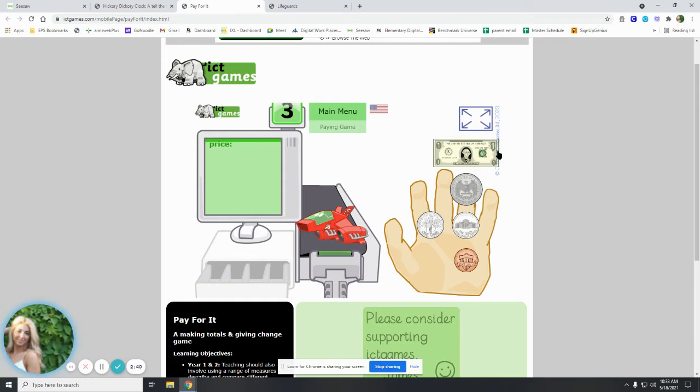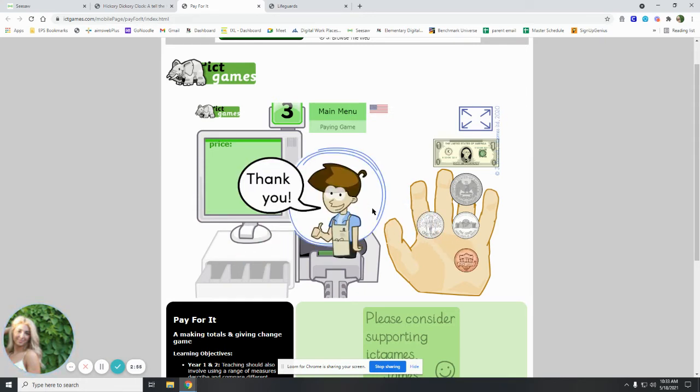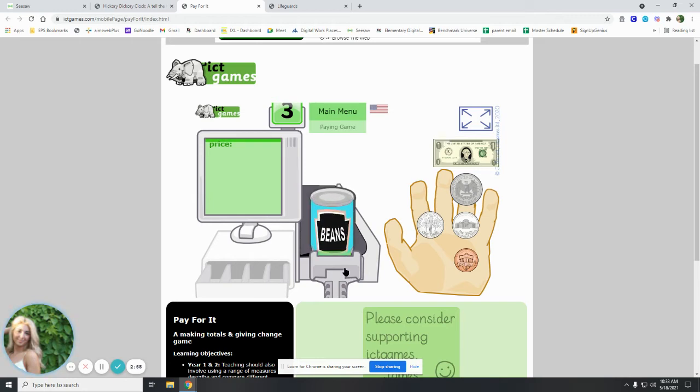Now we see a dollar, a quarter, a dime, a nickel, and a penny. First we have to scan — here's our scanner. How much is our toy? One cent. So we take our one penny, put it in the cash register, and check it. Now how much is a can of beans? We have to scan it. Nine cents.